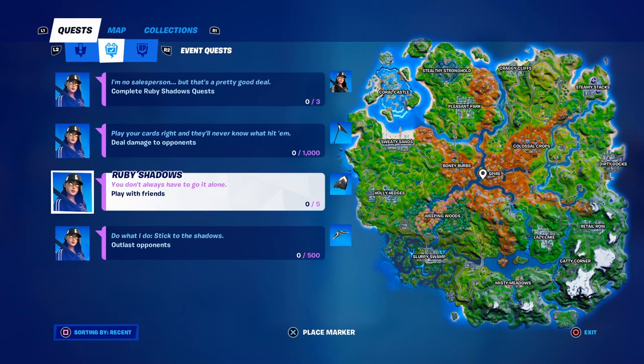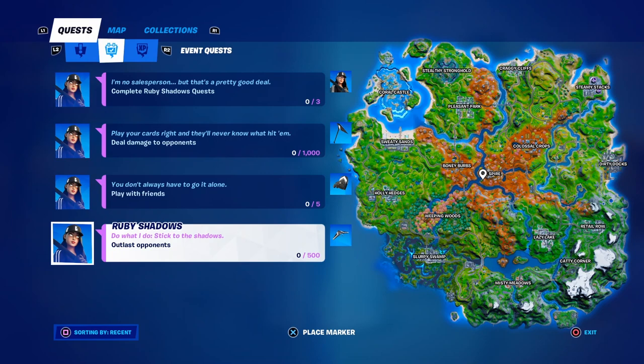For the back bling, you have to play with friends five times in five matches — pretty easy to do. If you don't have any friends, link up with people in the comments including myself; let me know your Epic Games ID below. For the glider, you have to outlast 500 opponents, which is roughly six or seven matches depending on whether you get top 10 or win each match — again, easy stuff you'd naturally do just by playing the game.